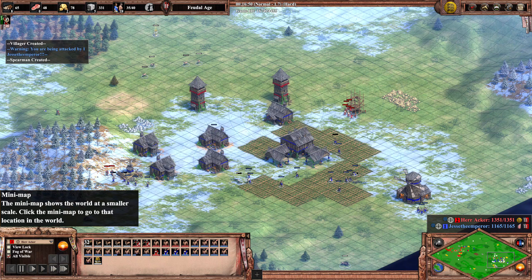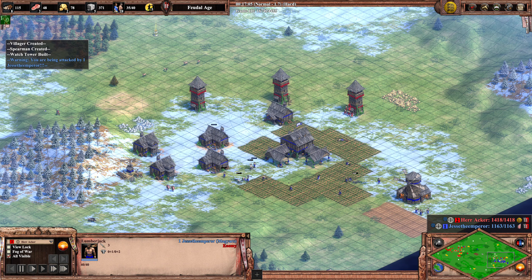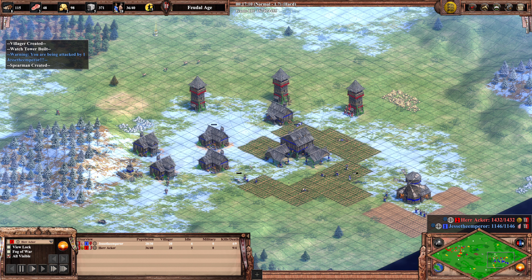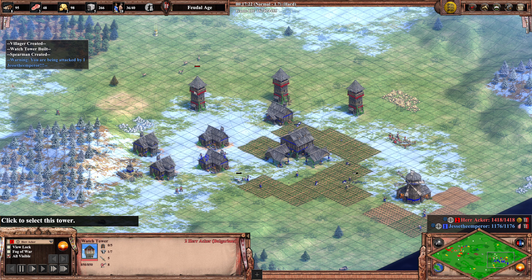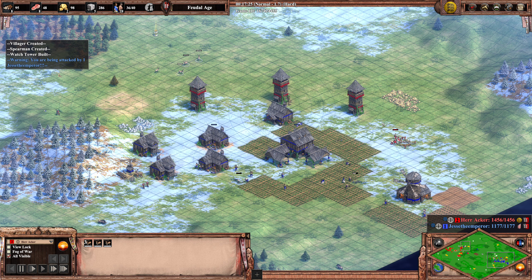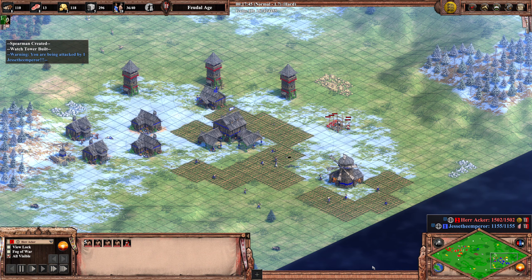If you face a tower creep and don't know how to defend, you think: what can I do? But honestly, you can just rush the towers down — villagers are very strong against towers and players at lower levels often forget this. But now with three towers and a fourth on the way, it gets more and more difficult. This is a pretty bad situation for Jesse the Emperor.